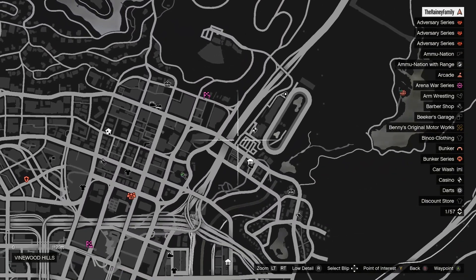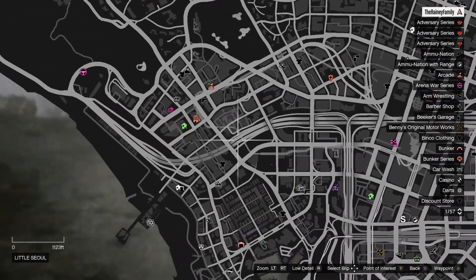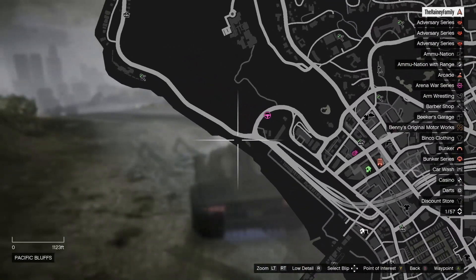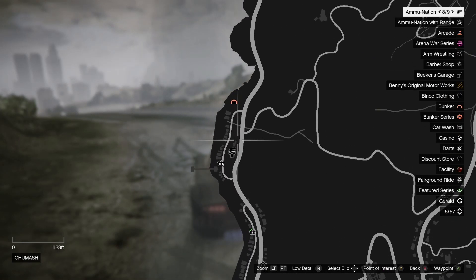Pretty much you're going to take the freeway all the way to the finish line. I chose this route because it's much easier — it's easier to drive on a freeway, and if you know how to drive in GTA you know how to dodge between cars. If you do know how to drive, you should have no problem reaching the finish line in less than 2 minutes and 35 seconds.